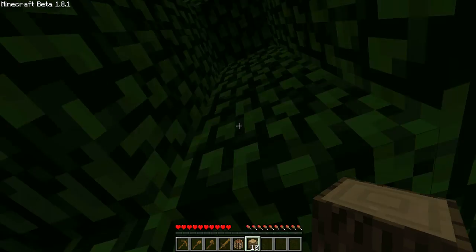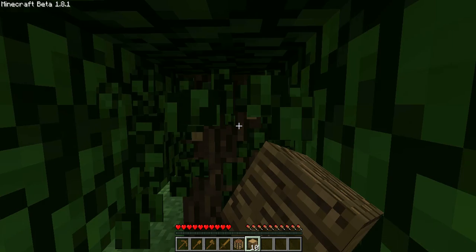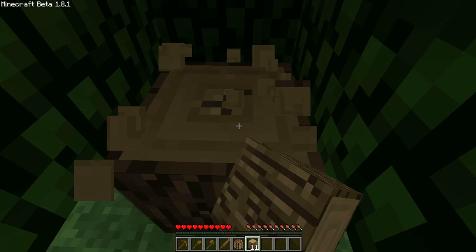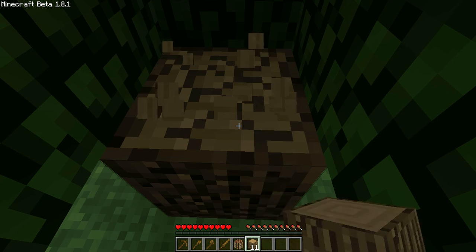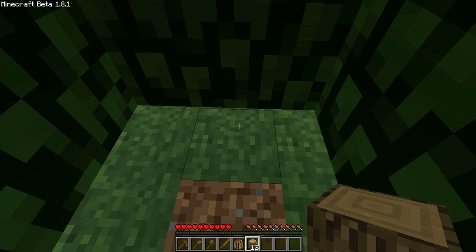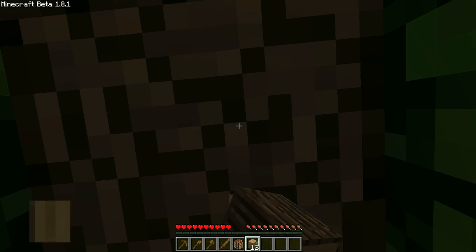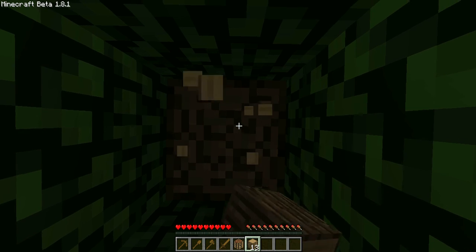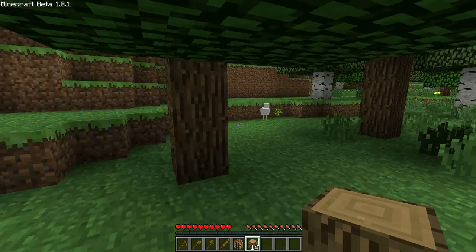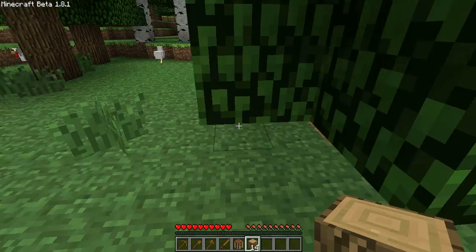Also there's a poisonous spider which spawns in the abandoned mine shafts that you find underground. If they bite you, your hearts at the bottom — just above your hotbar inventory — will go yellow, and then your health will start depleting. The bits to the right which look like chicken legs is your hunger, and once your hunger goes down, your health will start to go down too.